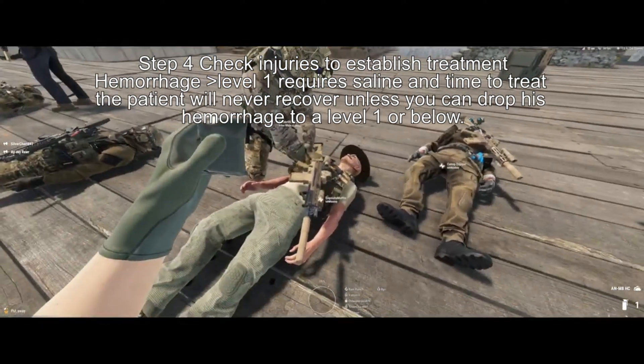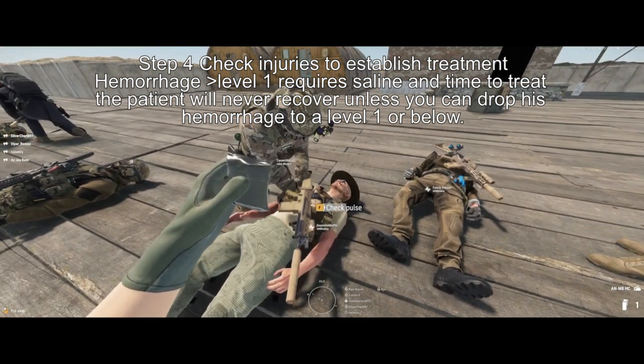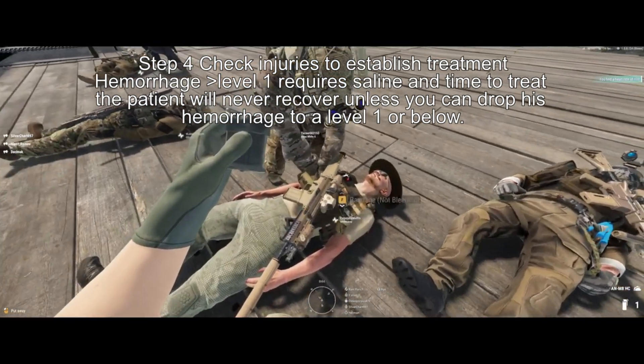Step 4: check injuries to establish treatment. A hemorrhage greater than level 1 requires saline and time to treat, and the patient will never recover unless you can drop his hemorrhage to level 1 or below.